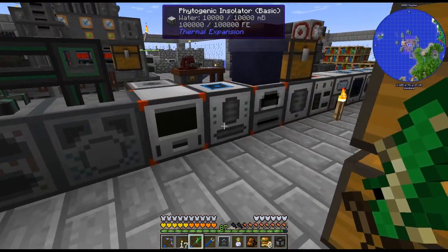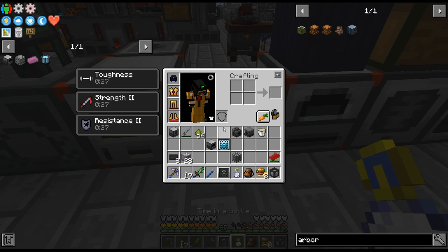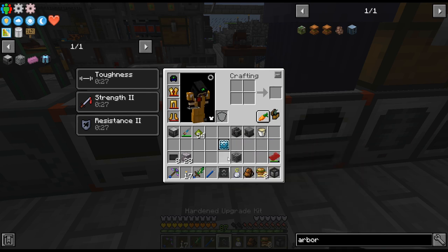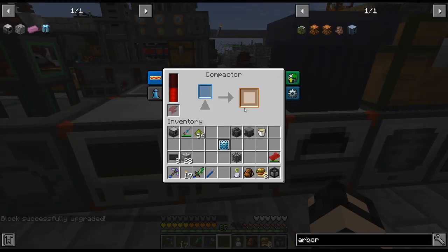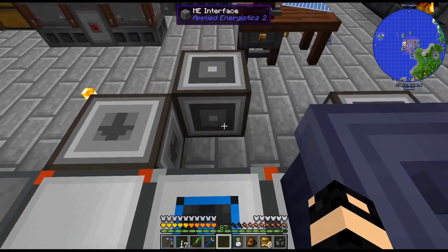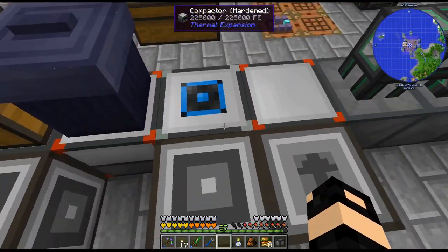Let's go ahead and throw this down. Move that, I believe. The ones next to it have signalum, but I got those from a loot chest, so I didn't have to do anything with that.